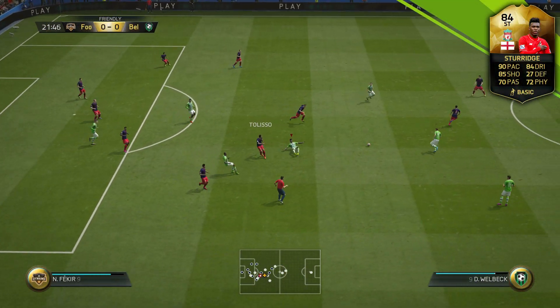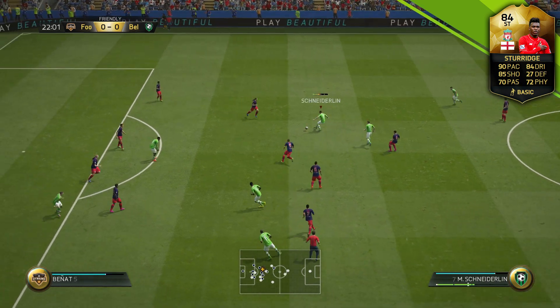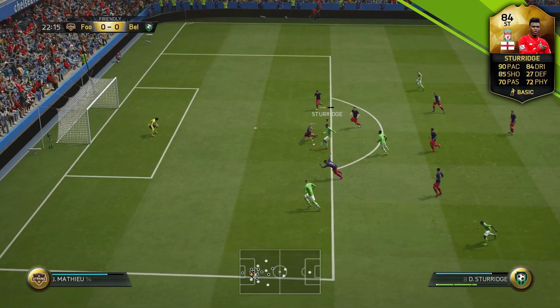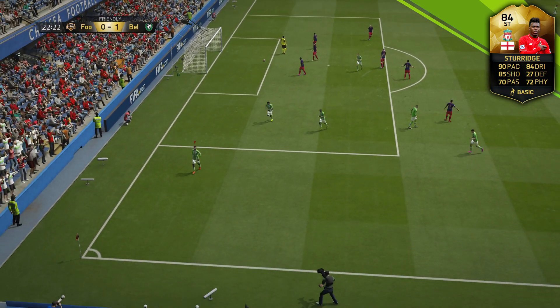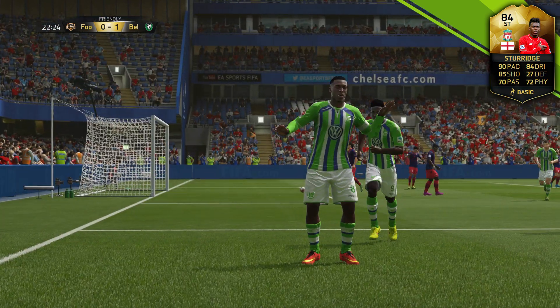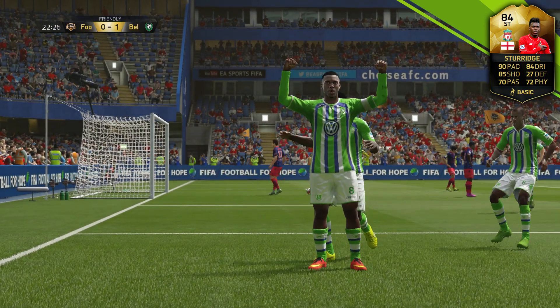On the other side of things, Sturridge's left foot is insane. Into the in-game clips for some action of this inform Sturridge — left foot incredible. If you're going to take a shot you have to take it with his left foot because it is so lethal. Very powerful shots, very accurate, and he can long shot as well.